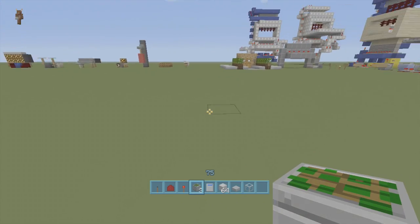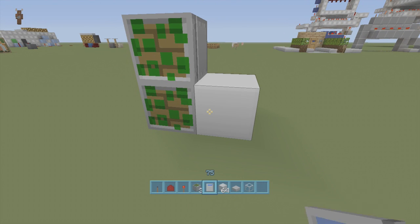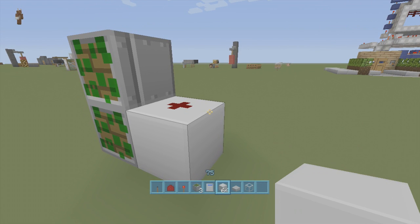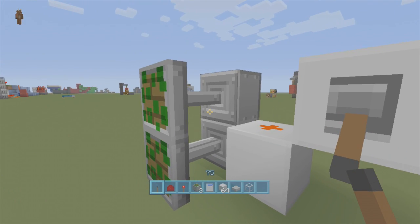So let's just build this thing. First, what we're going to do starting off is put down two sticky pistons like so, put a block right next to them, and put some redstone dust on top of that block — this is the only redstone dust we need. We're going to put a block right next to the redstone dust with a lever on it. If we click down the lever, these two sticky pistons should extend.